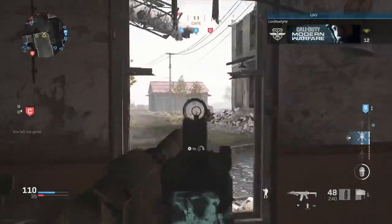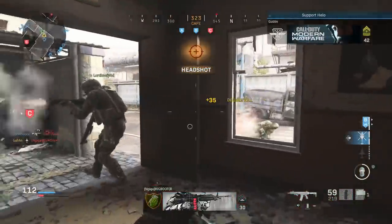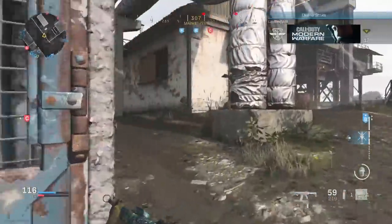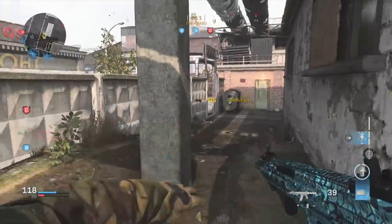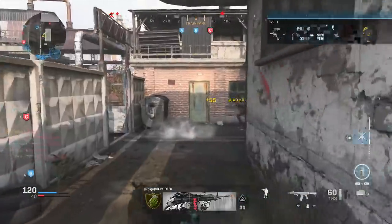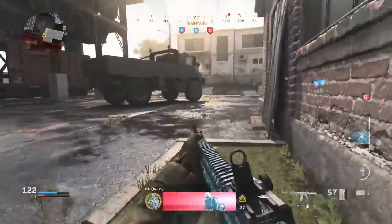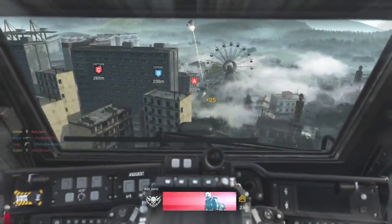We'll talk about the gameplay here for a second, the class setup, and then the attachments towards the end of the video. This was a 10v10 Dom on Granza Raid where I was able to patrol the left side and play it a little bit safer until I got my streaks. Once I got my streaks, I went full-on rushing. I actually finished this game on a 28-gun streak because the game was ending. Honestly, if the game had lasted a bit longer, I probably would have had the nuke — but I still think this was an awesome, really fun game.